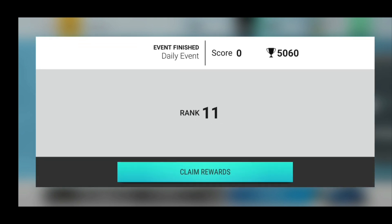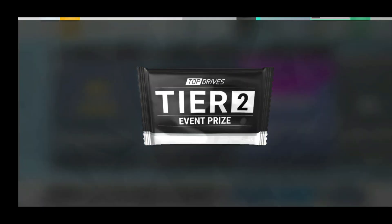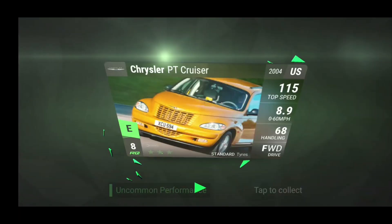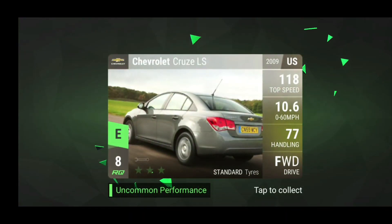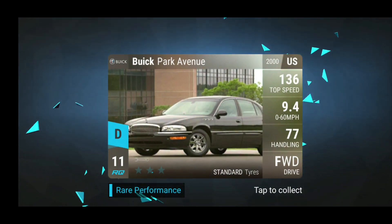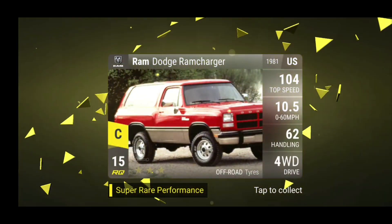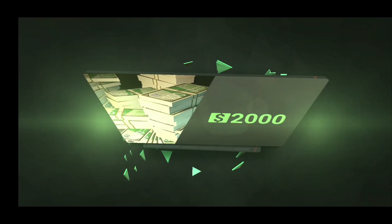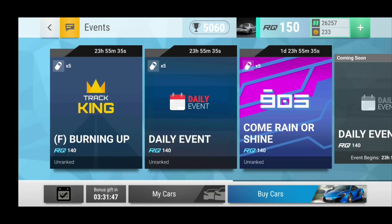And then of course we have the daily event, and I think I did quite decently in the daily event as well. Top 10 even, so that's one more aluminum pack. Let's see what we can get here — we need the Cruiser. We have a Cruiser, that's funny, and an RX-7, a bike, and a Ram Dodge Ram Charger. So we actually got two super rare performance out of three aluminum packs. That's pretty lucky, and we got some really good gold there. Very nice.